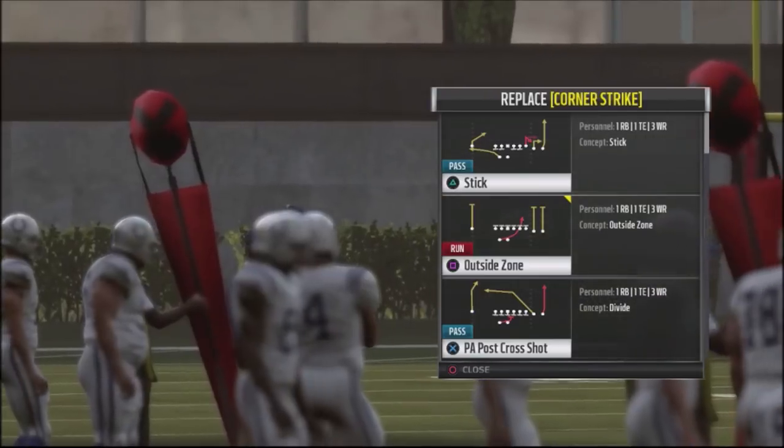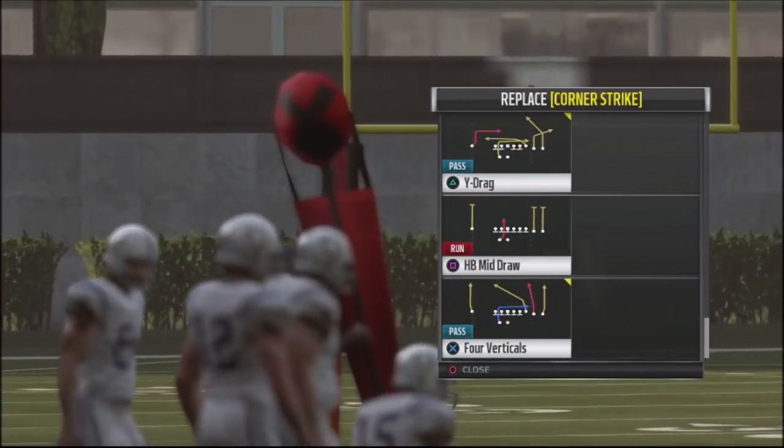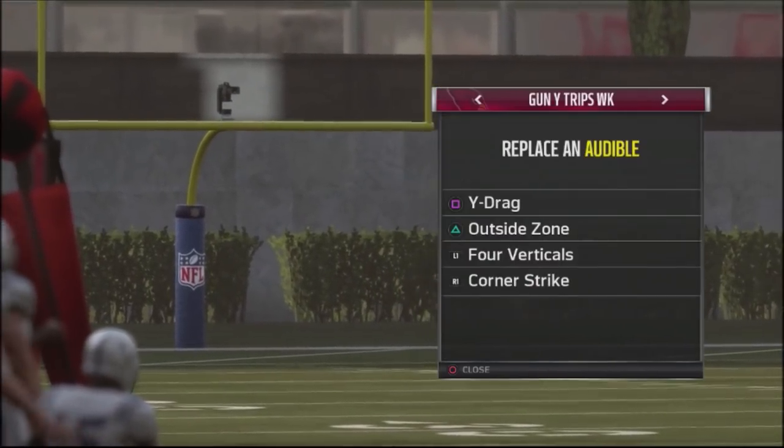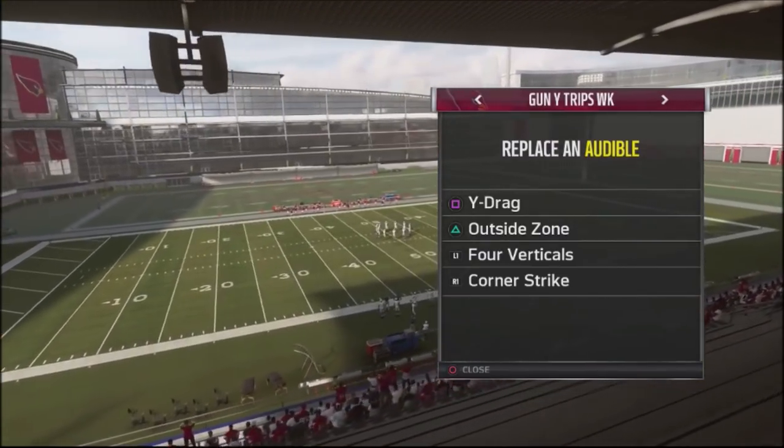We're going to supplement it with Corner Strike, which is a phenomenal play. Corner Strike is one of the better plays in the game, and you can attack either side of the field against your opponent with it.